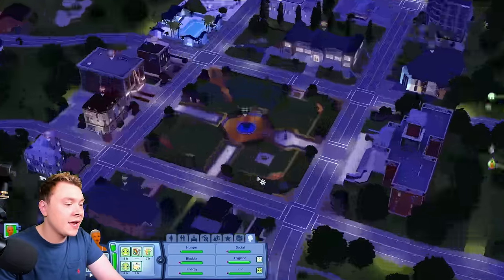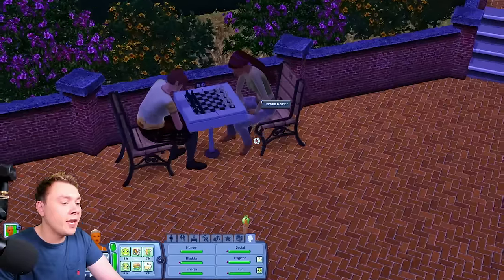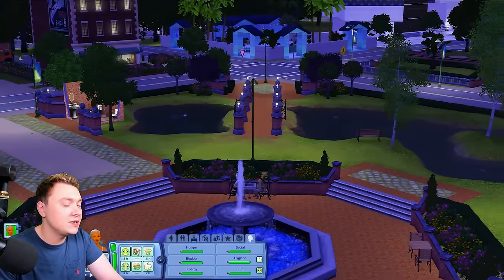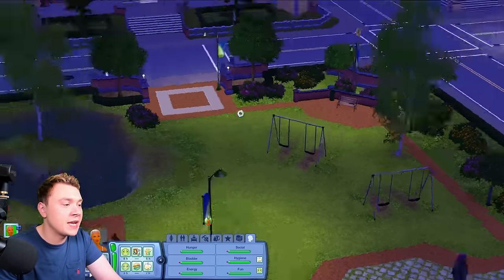I can just teleport with cheats — boom, I'm here. Before I even arrive, there are already Sims sitting playing chess. Something's already going on, so it's pretty good. Oh look, swings in The Sims 3 base game — Sims 4 could never. The thing about The Sims 3, by the way, is we have a lot of rabbit hole experiences — this is the elementary school.